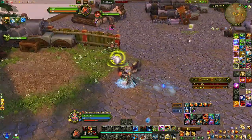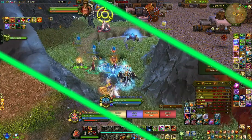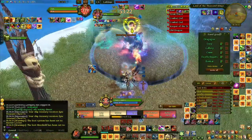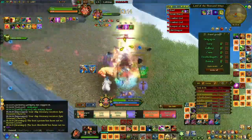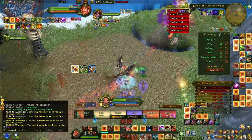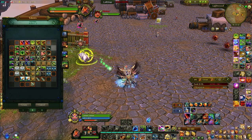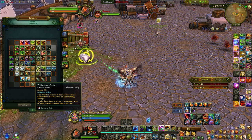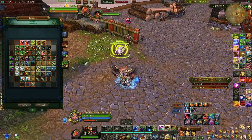One big advantage the Warden has over other support classes is that it still has three Barks available for itself. The Engineer and Bard have nothing left when their three defense cooldowns are on cooldown. In situations in compass where a mechanic only affects you, you can use your personal Bark instead of spending a party cooldown. You can increase this further with the Protective Circle ruby, giving the Warden roughly five personal mitigations compared to the Bard and Engineer's three.